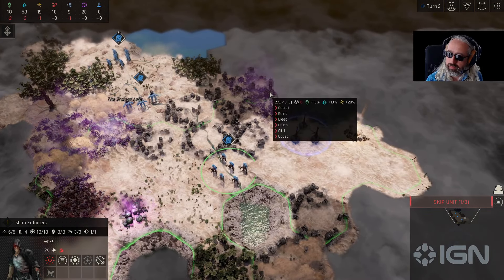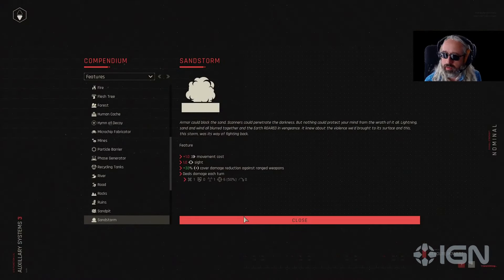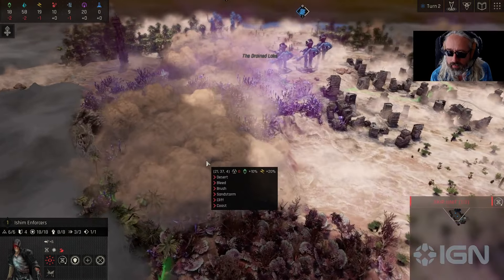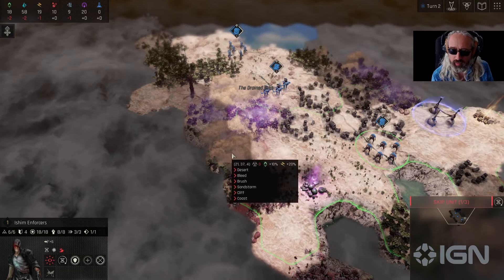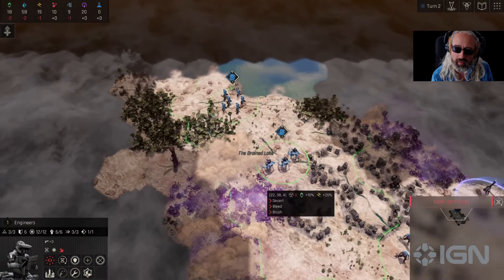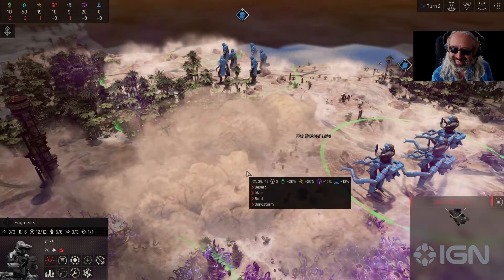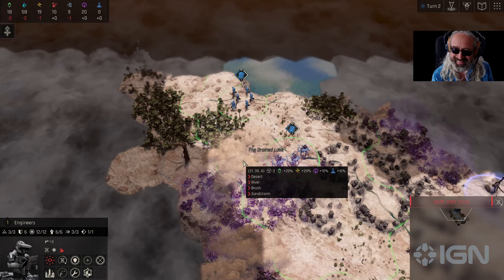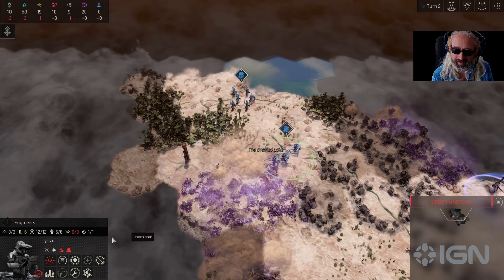Everything passed peacefully. A sandstorm popped up though. We don't want that. It's a moving hazard, so it's going to drift around the battlefield and cause problems for us — it's going to damage any units in there. It spawned on the tile we want to make a city on, which is fine. It'll damage our city a little bit, but the city can take it.